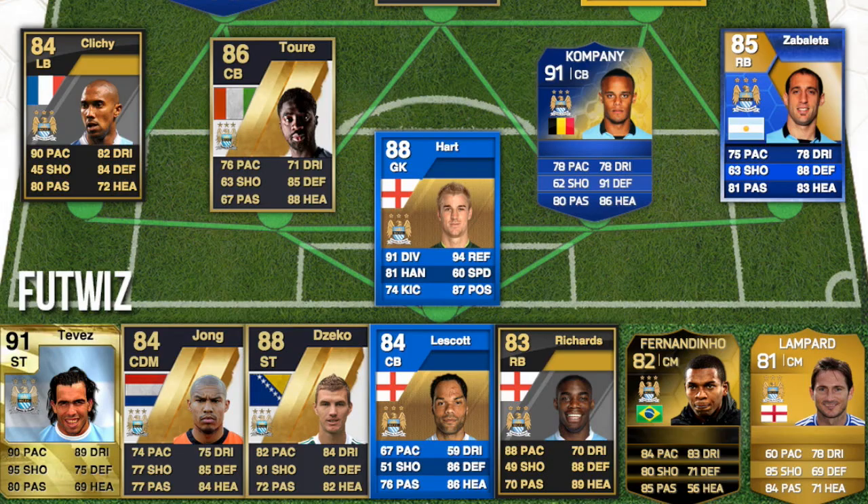On the bench we've got Carlos Tevez — his FIFA 10 card had 90 pace, 95 shooting, and 89 dribbling, which is insane for what might just be a normal card. Then we have De Jong, who I swapped Nasri for, plus Edin Dzeko — my first inform in FIFA 15 with an 88-rated striker card — Les Scott at 84-rated centre back, Micah Richards at 83, Fernandinho, and Lampard, who recently transferred from Chelsea.